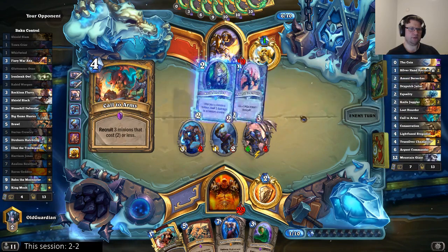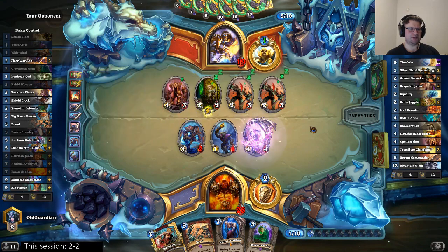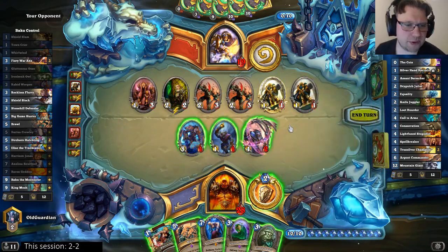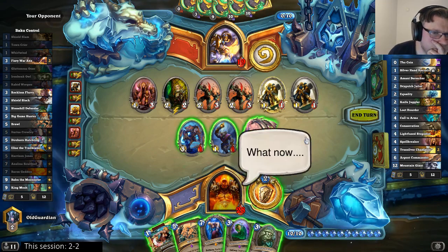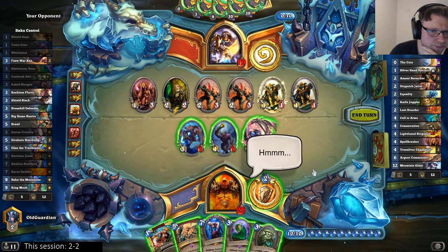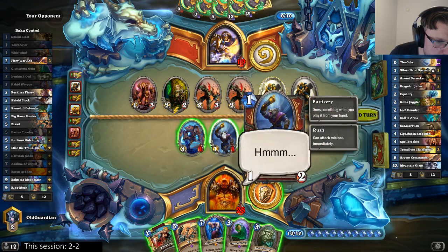Unless he also goes with a Stegadon — now he found Call to Arms and he finds a Knife Juggler. There's going to be so many knives. Okay, where do they hit? They don't hit well enough. I have the option to Brawl of course, or I can simply Whirlwind. Brawl also deals with even bigger boards because he still has Tarim left in the deck. I don't want to leave the Knife Juggler alive — I know that for sure.